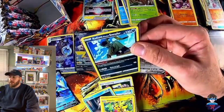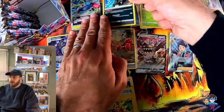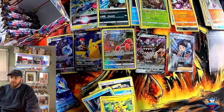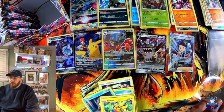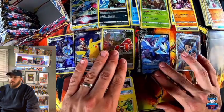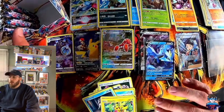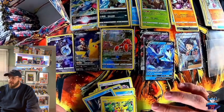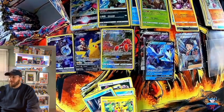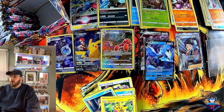And we have the Kyurem V — wow, wow! Talk about a hit pack! Let's go! Even though the radiant card is not that expensive, radiant cards out of all the holos I've seen just have so much work put into them. The actual character pops out the most. That is nice — we have a lot of hits here on the table and I'm really excited.